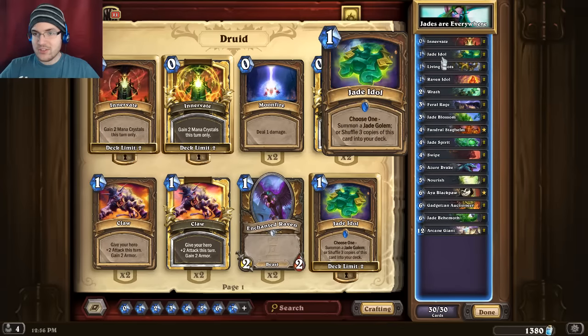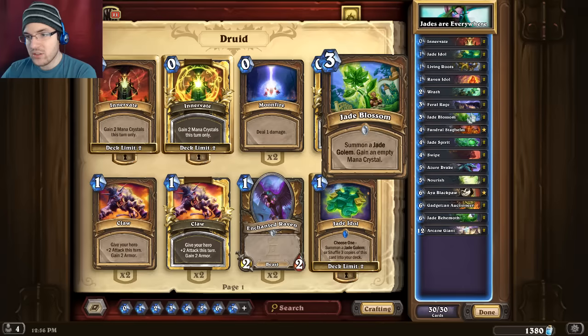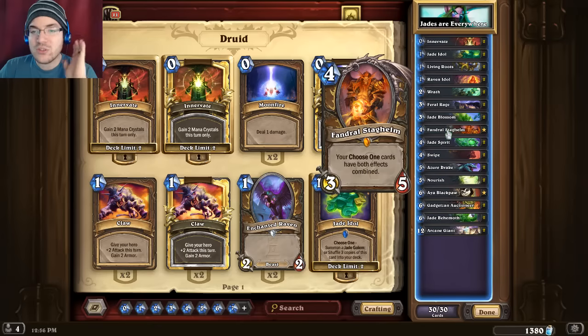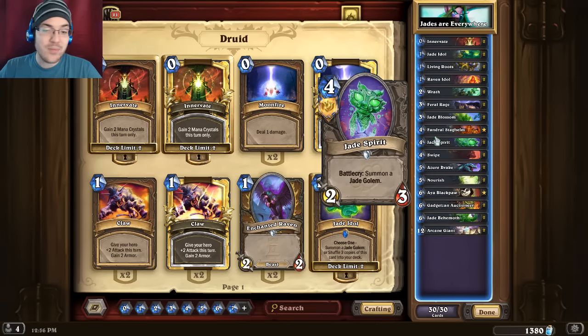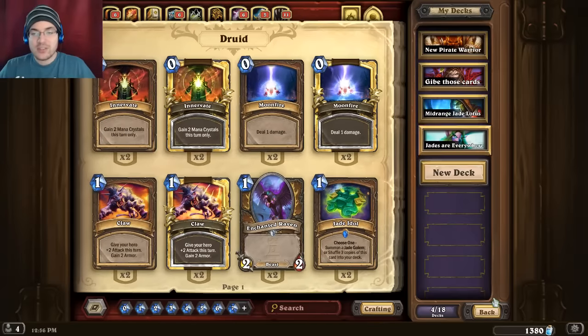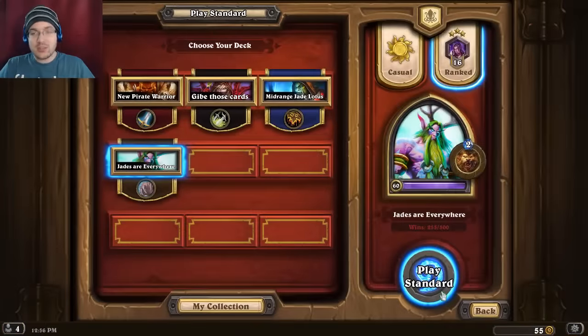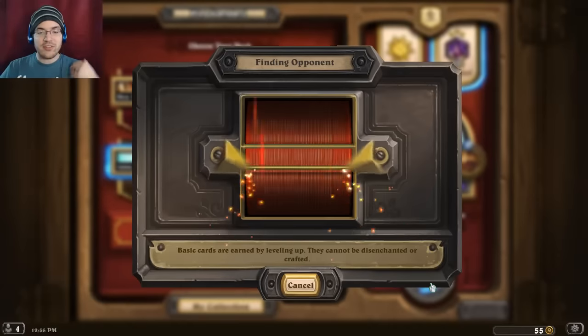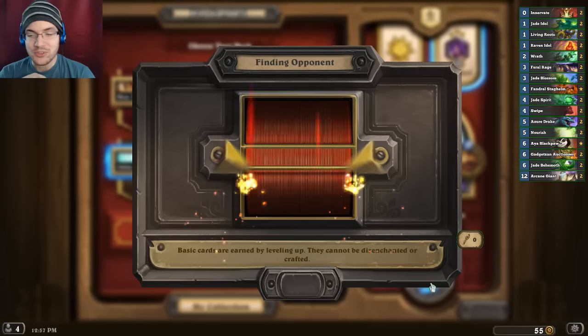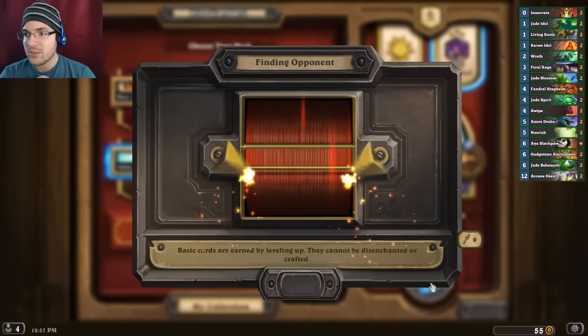Here it is — your Jade Druid deck, so it looks pretty cool. I would say it's a little difficult to play unless you get all of the Jade synergy — like if you get Jade Idol, Innervate, Jade Blossom, Jade Spirit in the opening hand and then draw Aya. But apart from that, the deck is super fun to play with. It destroys in the late game. If you get to the late game, you're gonna have a really really good time. So let's just give this a shot.